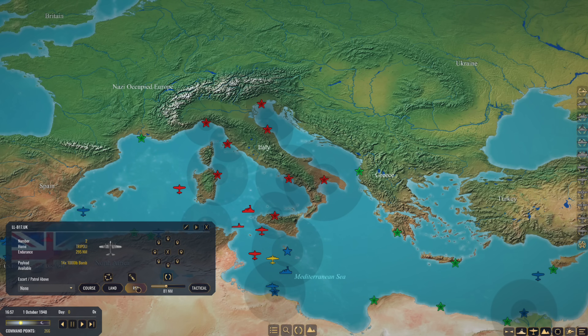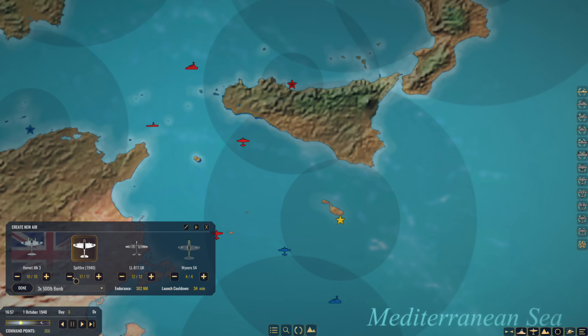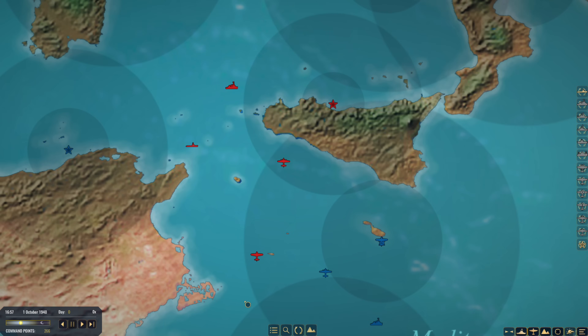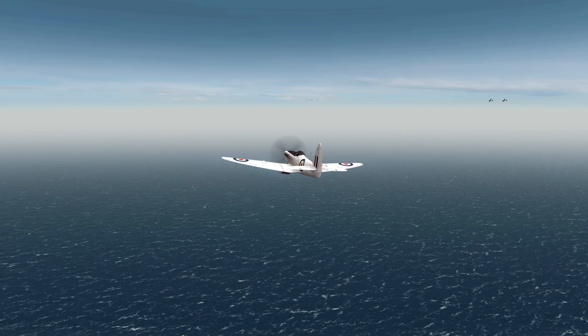Confirmation that sub survived with moderate damage and moderate flooding - so maybe we did do some damage. Good effort, let's get those returning to base. Meanwhile we've got some fighters and it looks like some enemy bombers up over the water. We probably don't need to send all - let's send eight Spitfires, no bombs, purely for bomber intercept. See if we can intercept those bombers coming south, probably towards Malta.